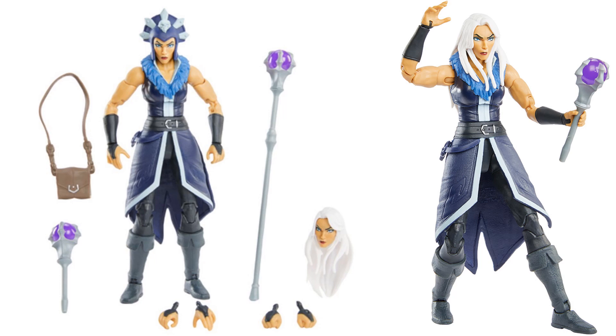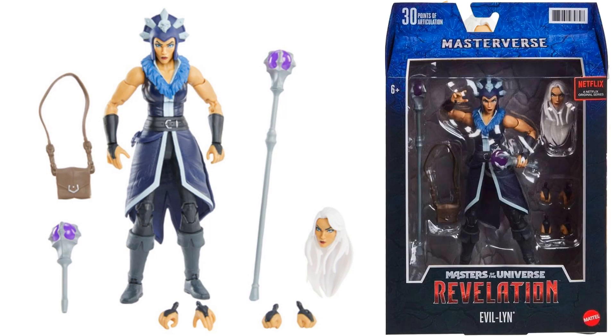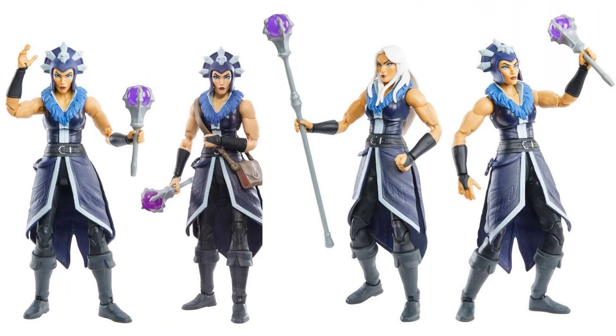Then we have Evil-Lyn — one helmet head sculpt, one with the white hair. She has her staff in two different forms: the long staff and short staff, a purse that goes around her waist, and a couple of different hands. She is in package and there are some nice different angles of her.